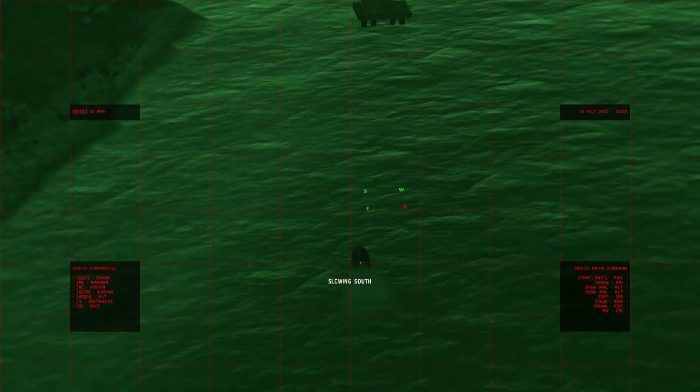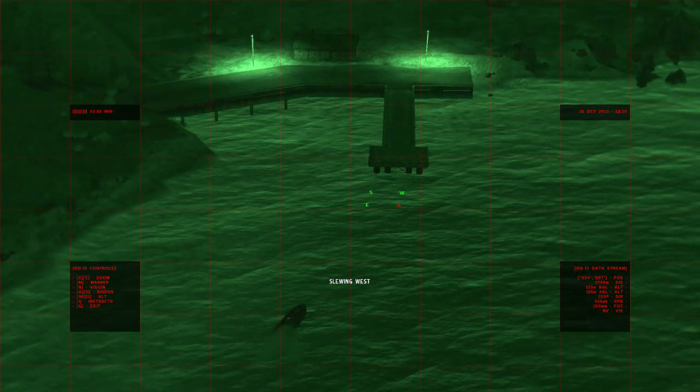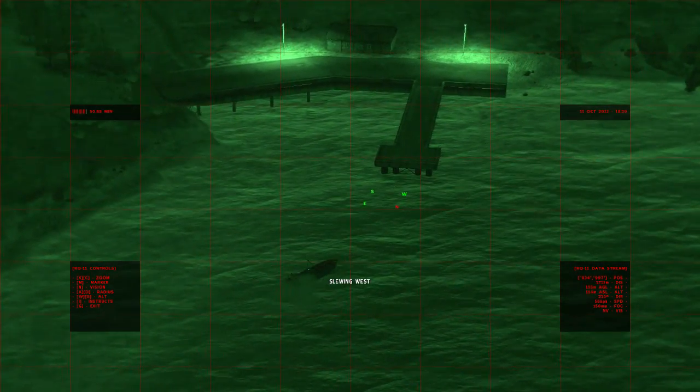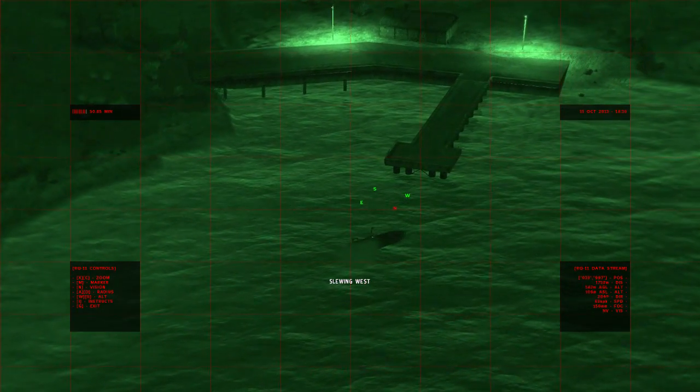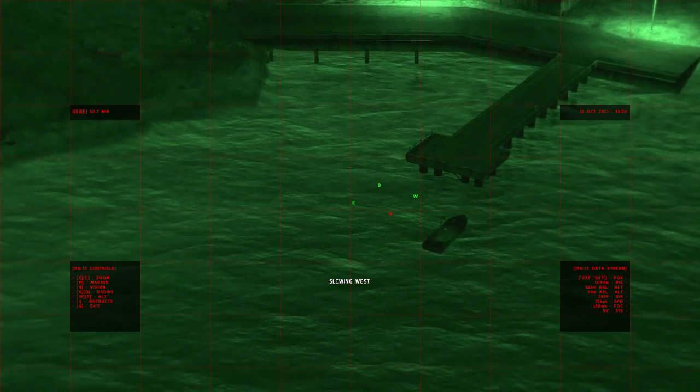When you move the camera in any direction, you get a little indicator on the screen — in this case it says it's slewing west. So I actually moved the camera a little bit to the west at the end there, and it tells you which direction you're moving the camera in.